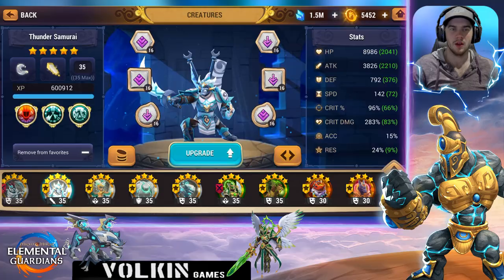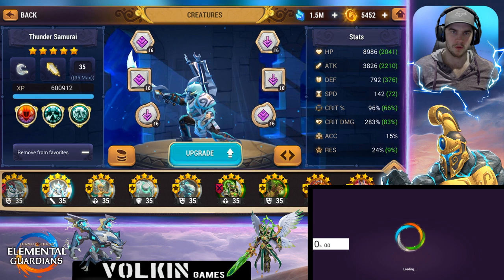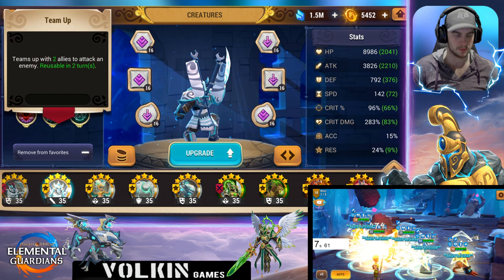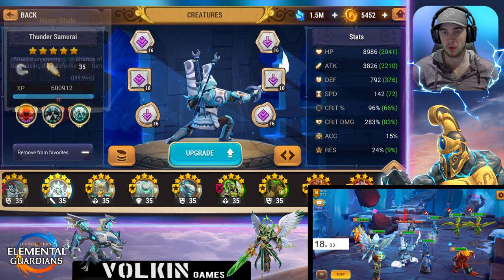I have done individual reviews on most of them already, so we're not gonna go too in depth. First up, the first attacker in the team is the Wind Samurai. He's fantastic — he's got that good strong AOE, slows the enemies he targets, haunts the one he hits, all handy. The second skill is the team-up, handy for landing extra debuffs and getting extra damage out.